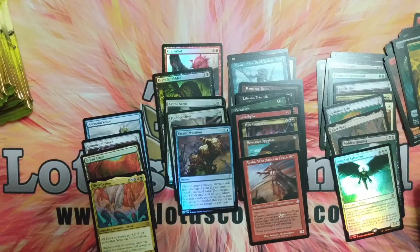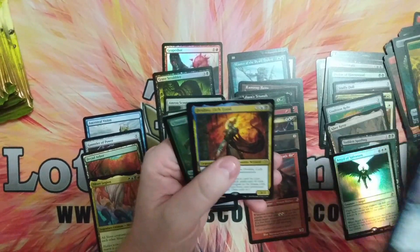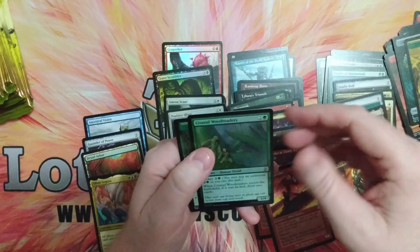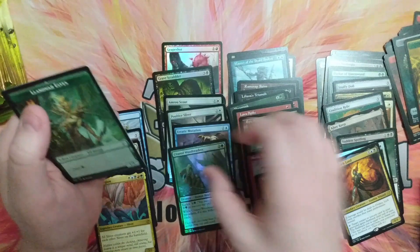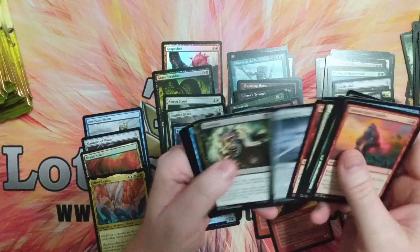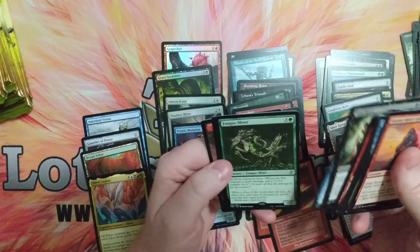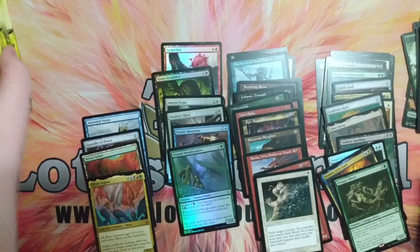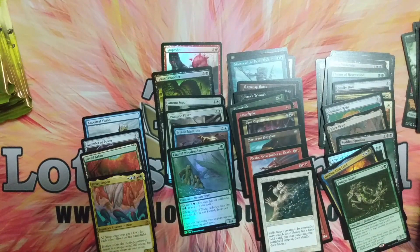Sliver Legion used to be a very, very expensive card until this set. A lot of these were expensive. We got a Dralnu Lich Lord, Bedlam Reveler, and Sentinel Wood Riders with Llanowar Elves. But then with the reprints, prices went down and people could play — so it's a good thing. I love Smallpox. We got a Fungus Sliver and a Path to Exile with the Goblin. So we'll just keep going and see what we get.